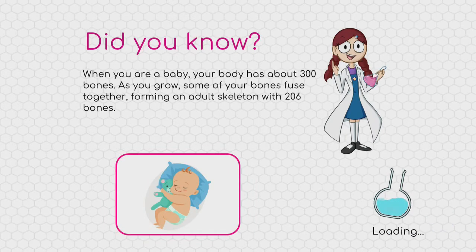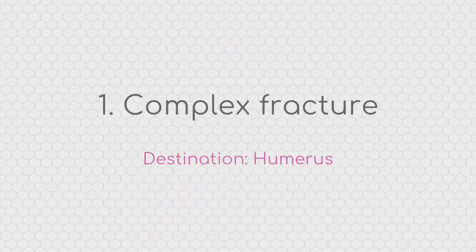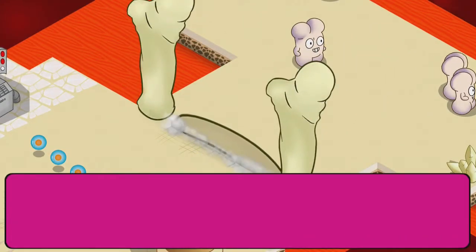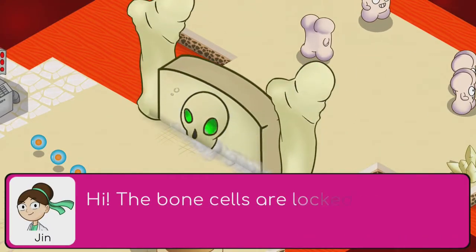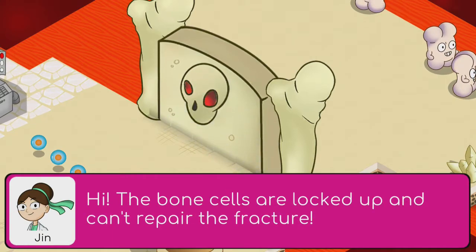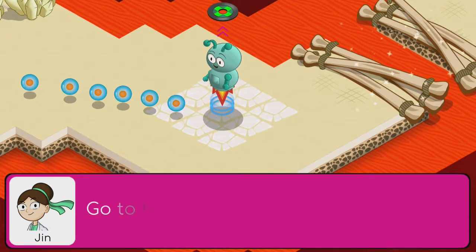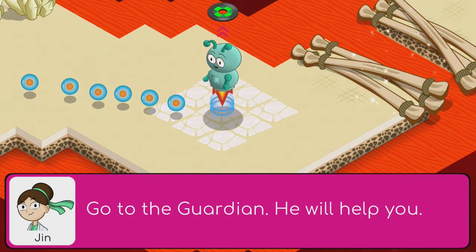Did you know when you are a baby, your body has about 300 bones? As you grow, some of your bones fuse together. The game says the bone cells are locked up and can't repair the fracture — go to the Guardian, he will help you.